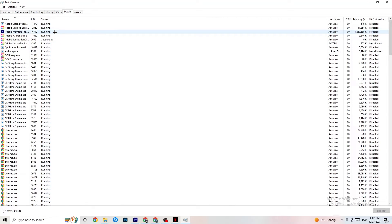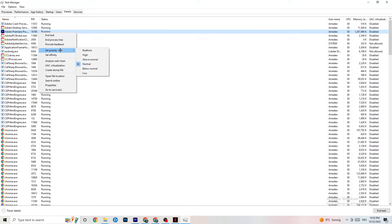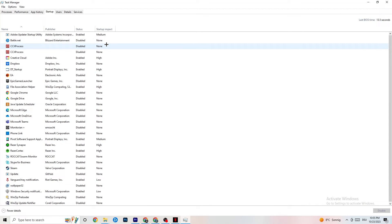Then go to the Details tab in Task Manager. If your game app is running in the background but not showing up, find it here. Right-click it, click 'Set Priority,' and set it to either High or Real Time — whichever works better for your device. This directs your PC's performance resources into your game.